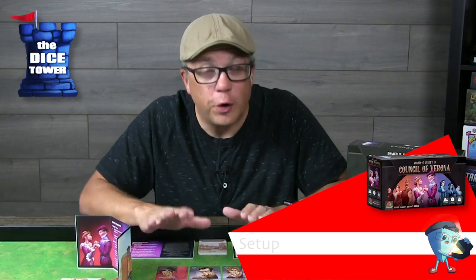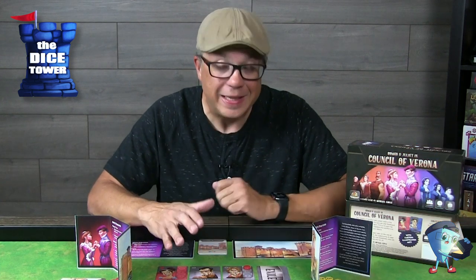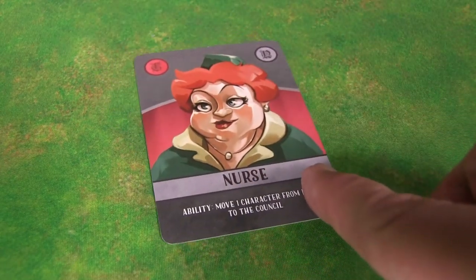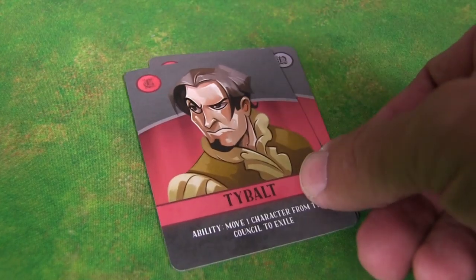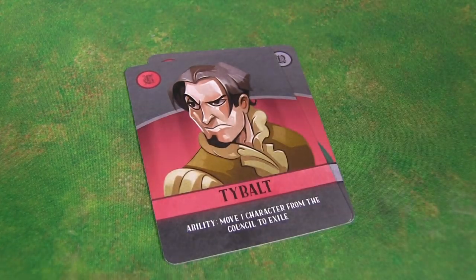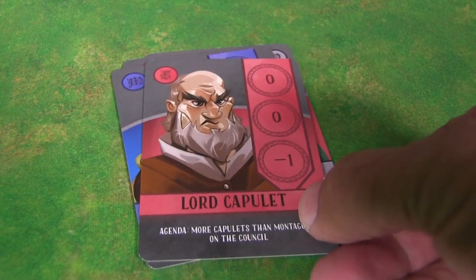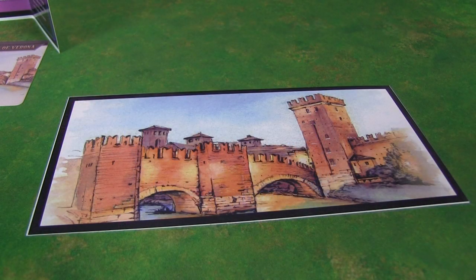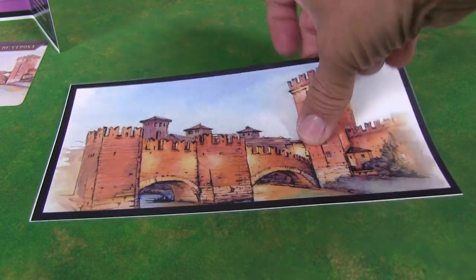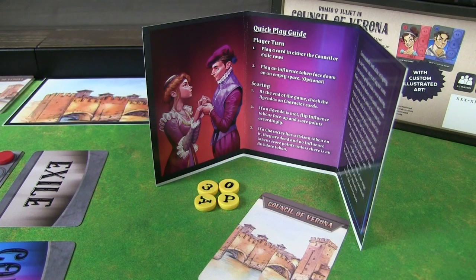Now this is the third edition of Council of Verona, and I have to say the thing I like the best is simply the fact that they've updated the game and gave it a facelift. The artwork is so much better than that kind of grayed or black-and-whitish brown artwork it was. This new artwork really is something nice, and they've also added these player screens, so your tokens — which you used to have face down — you can now have behind the screens face up, and you don't have to keep peeking at them as you play the game trying to figure out what numbers and things to play on the cards.